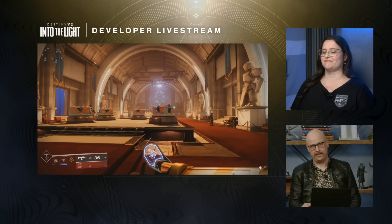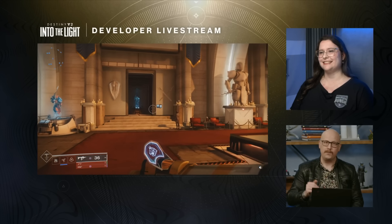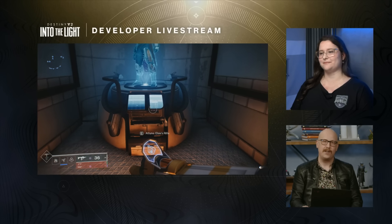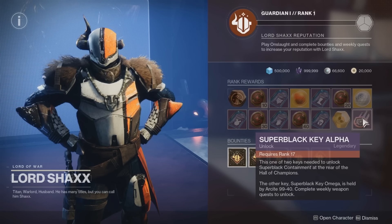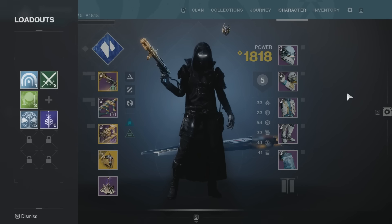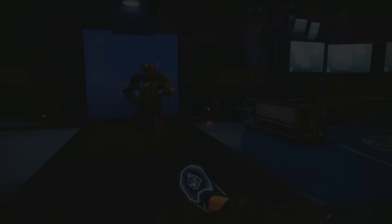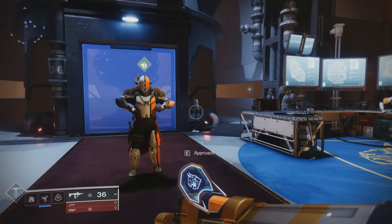Another important announcement: if you're worried about vault space with all these new weapons, Bungie confirmed they're adding 100 new vault spaces with the release of The Final Shape. Also, the Super Black shader is returning, which is great news for Destiny 2 fashion enthusiasts—especially hunter mains who want the most blacked-out character possible. People have been asking for this shader for a very long time.